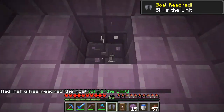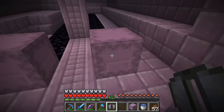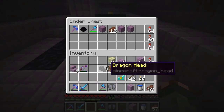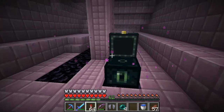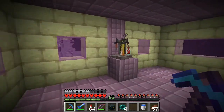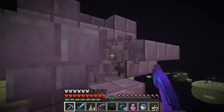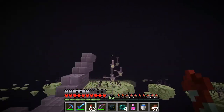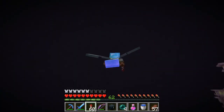Oh my god, yes! We have elytra! I realize I'm being a little dumb carrying all of this with me - we just need that. We are going to need some rockets and our arrows. Oh baby, oh yeah! I have never flown before - I'm not entirely certain what I'm doing here. Let's do a little - oh, we're flying! I have never flown before, oh my god this is amazing! Oh wow, this is so awesome!